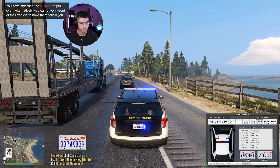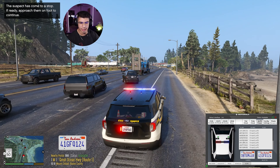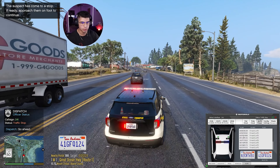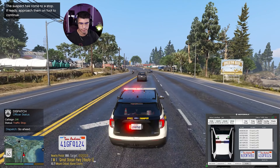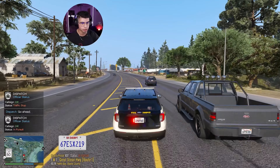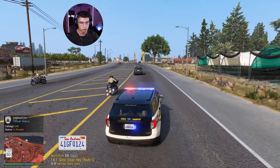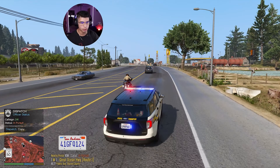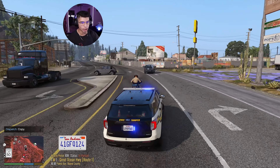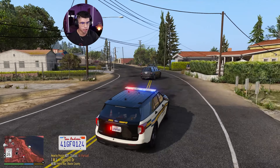He didn't sound too happy. 241, show me on a 1011. Oh, he's taking off - look at that! He's taking off. First traffic stop. Dispatch, show me on a pursuit. Can you believe that? Oh my gosh, that bike unit almost smoked us. Dispatch, be advised, we're heading westbound on Great Ocean Highway. This guy ain't messing around. Look at this other state trooper. Dispatch, 1050.